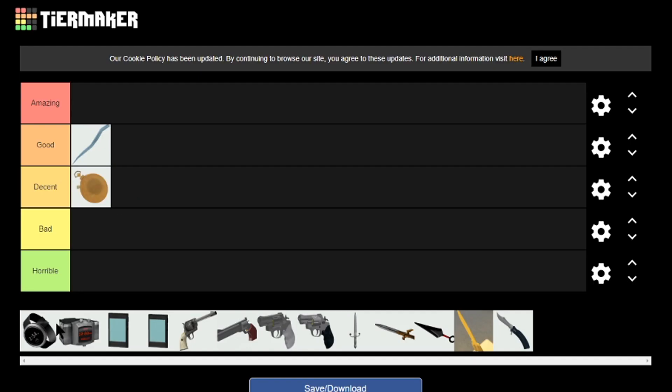Next we have the Cloak and Dagger. The pros are that if you're staying still you get your cloak back, and you also have silent de-cloak. The cons are that you can't refill your cloak from ammo packs. The key thing to note is the silent de-cloak, because silent de-cloak is so OP that it has to go into amazing.